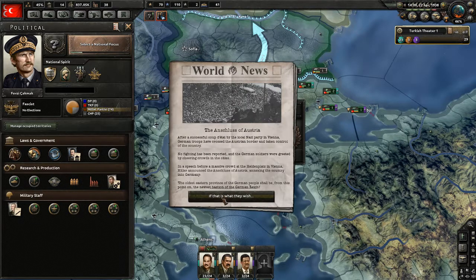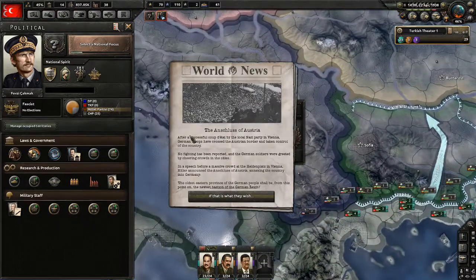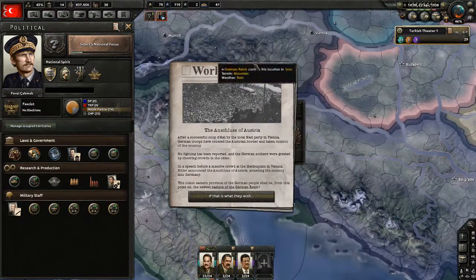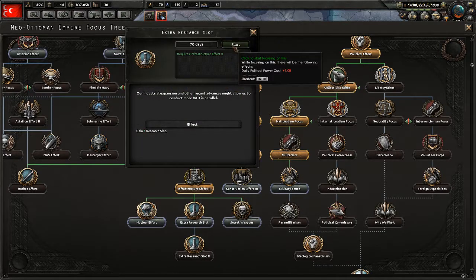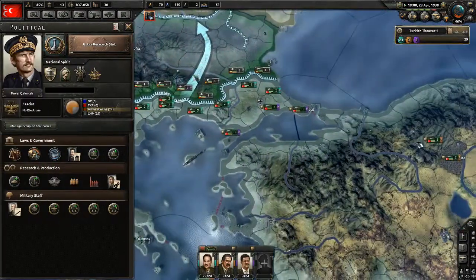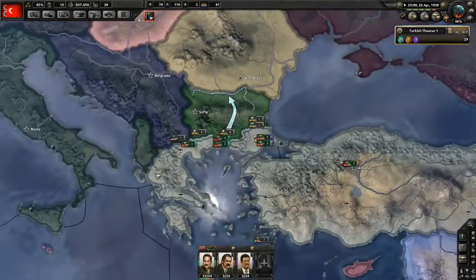Saab gets silly — Germany takes Austria, so world tension is just gonna go up even more. Now I know how I'm getting my fourth research slot. Perfect.